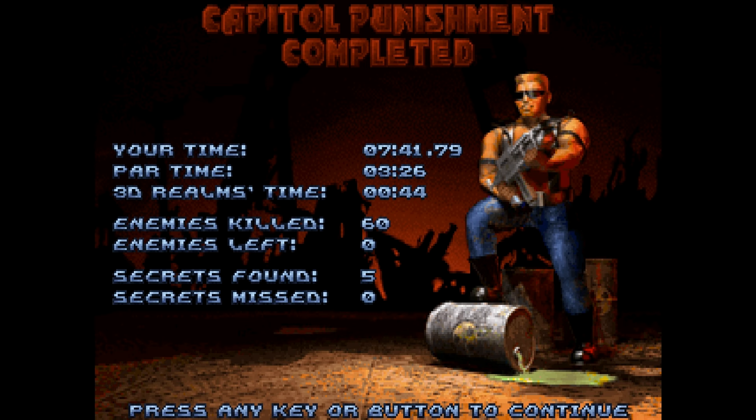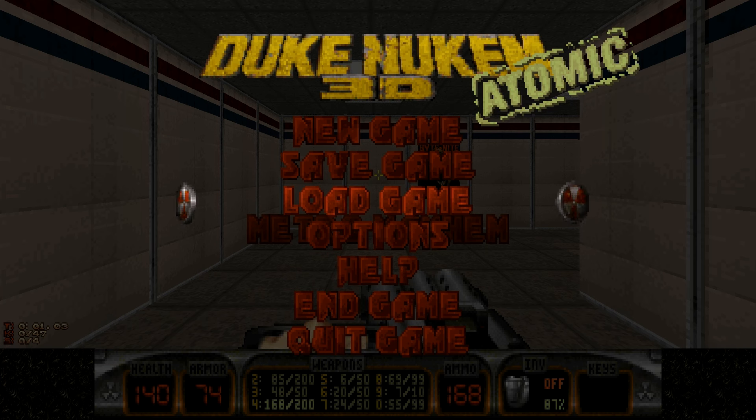I will see you guys in the next level, which is called Metro Mayhem. I'm Ultima Mantoid, and I will see you guys next time — I can't talk. Let's try that again. I'll be back again with another episode of Duke Nukem 3D: Duke it out in DC. So I'll see you there. Awkward video ending is awkward.